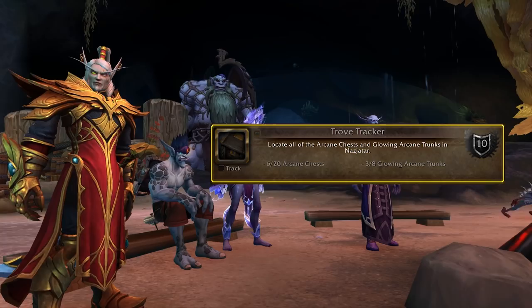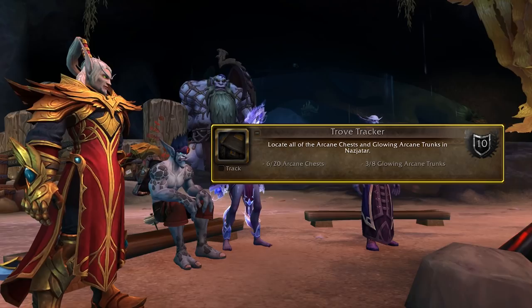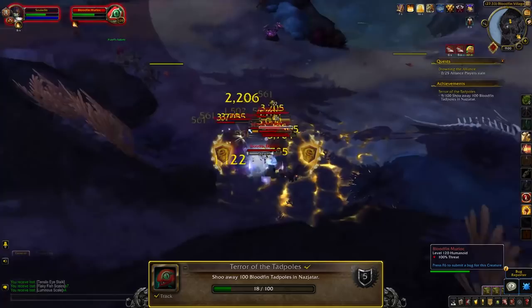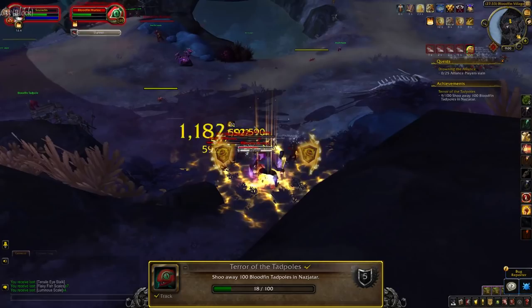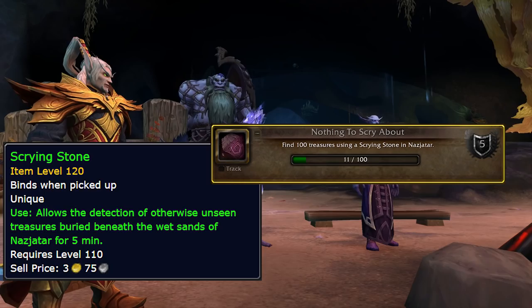Trove Tracker is just your find-all-the-treasures meta, but it's not linked to any world quests, so just throw on a rare or treasure tracking addon and knock this one out. Terror of the Tadpoles requires you to go to Bloodfin Village and scare 100 tadpoles. If you have nameplates on, you can see the non-combat murlocs with green text above their heads. You just need to click on them and they run away. There's a cast time on the click and it does dismount you, but it doesn't get interrupted when you're being attacked — and you're going to be attacked a lot. These murlocs will swarm on you really hard, and when you scare each tadpole an additional murloc spawns, plus you get a debuff that increases your aggro radius. This achievement is easy to do in one day, but you might want a friend to help keep the swarms off of you.